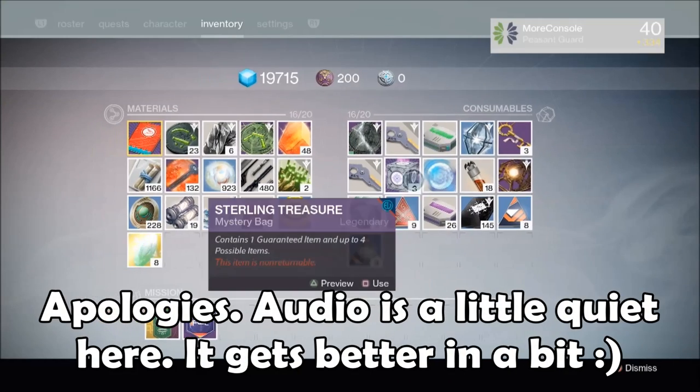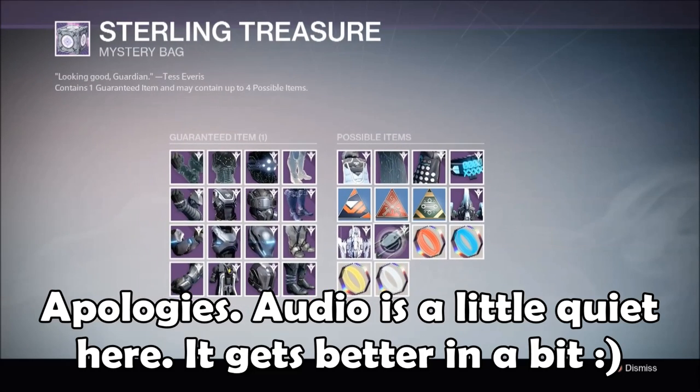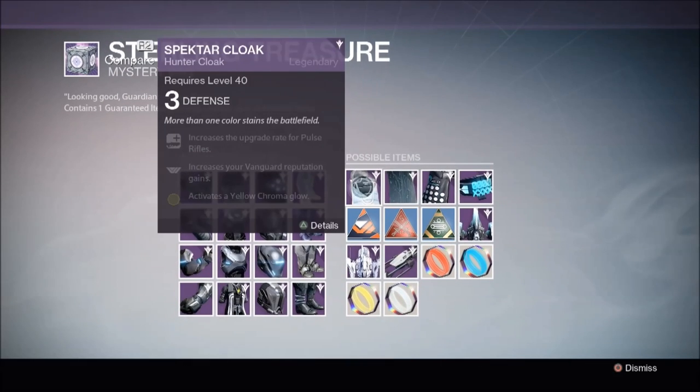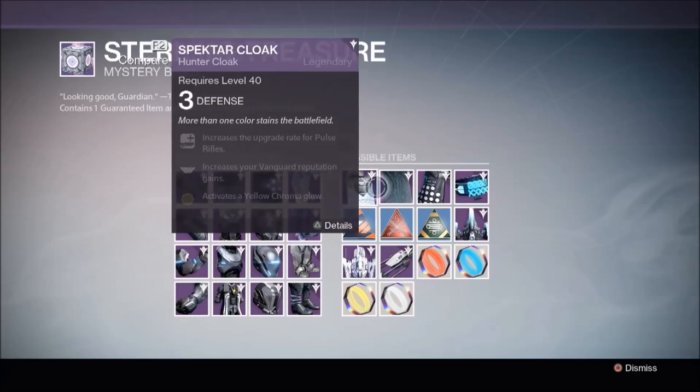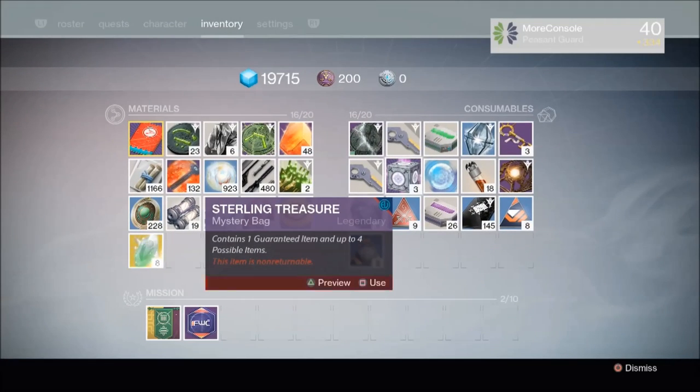As always, I'm gonna start by opening my three Sterling Treasure Packages. Now, I already have both the ships and the sparrows, so what I'm looking to get this time around are the Hunter Cloaks. I have neither of these Hunter Cloaks, so that's what I'm hoping to get.